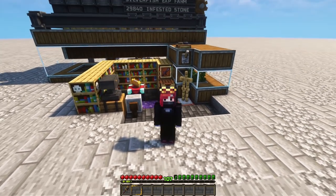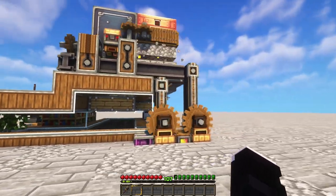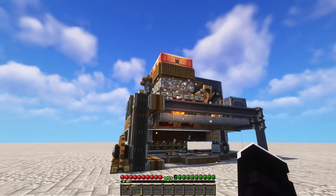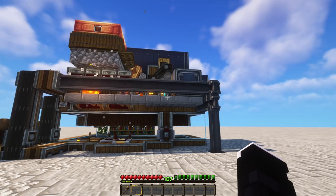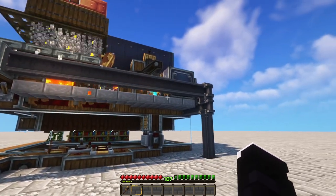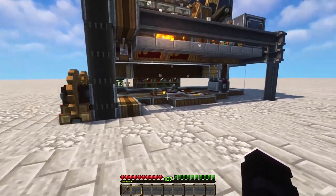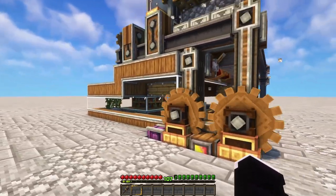So let me show you around a little bit. The farm does require a power supply — it takes around 24,000 stress units if I remember correctly. But as you can see, it does generate its own materials to work. There is a cobble generator with a couple of encased fans to convert it all to infested stone, with some redstone to time it out. It's a fairly simple design.